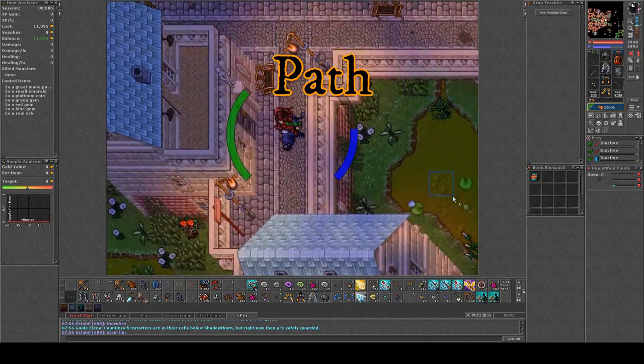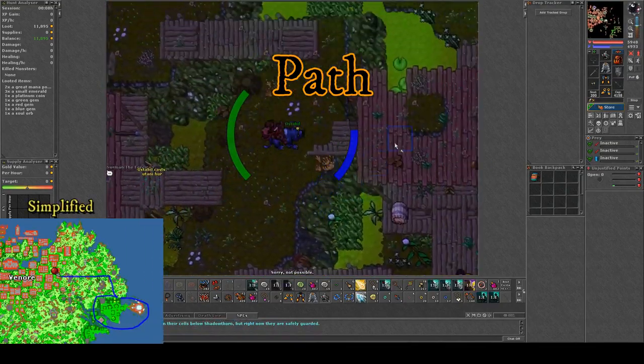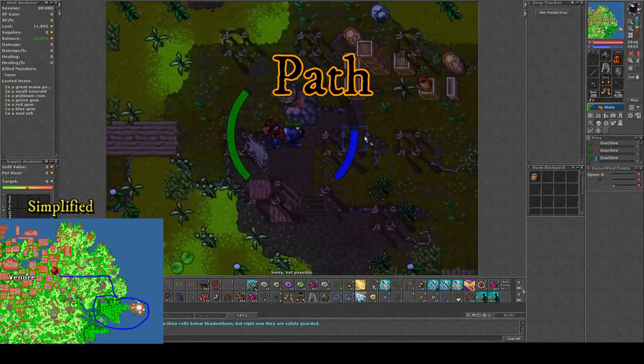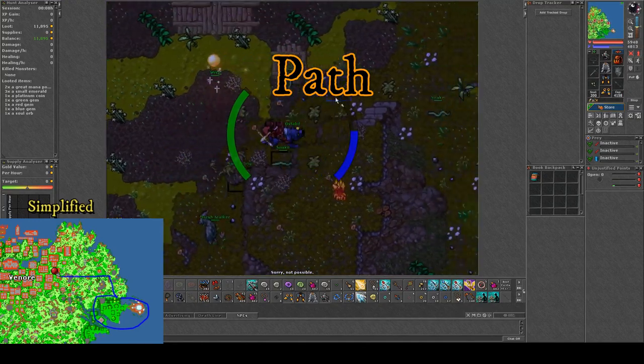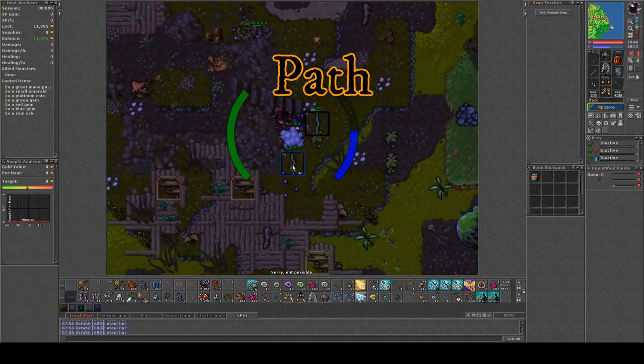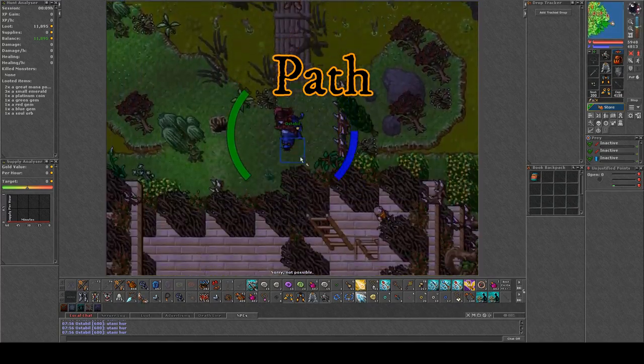You may ask how do I trigger this world change? Well it's kinda easy. First you need to kill all Elves in Shadow Thorn and the Elf Overseers. If you succeed with killing every single Elf, the Thorn Fire world event will be triggered at the next server save.